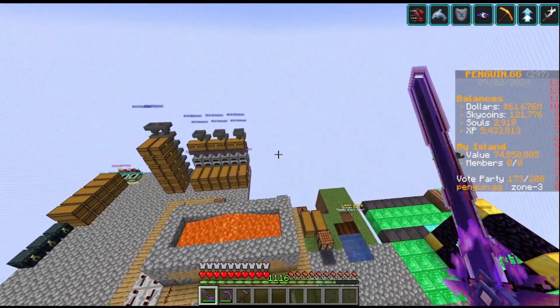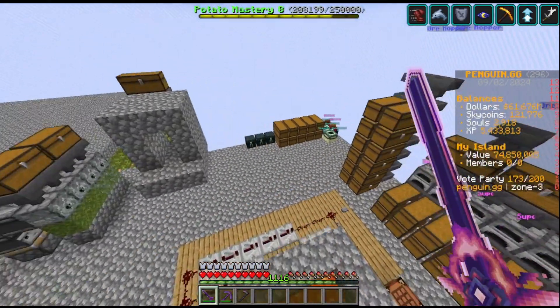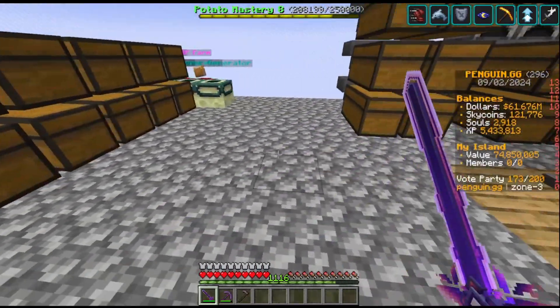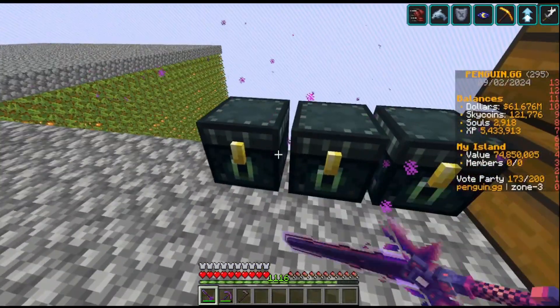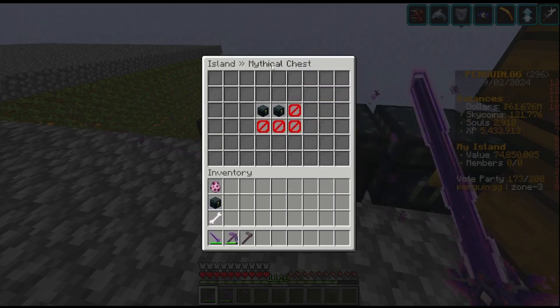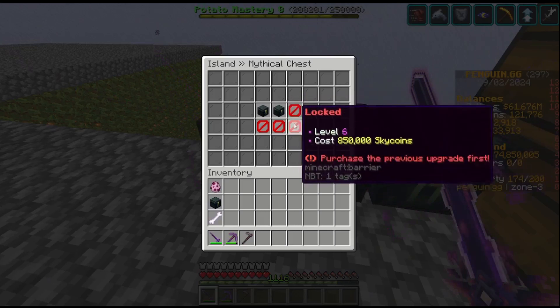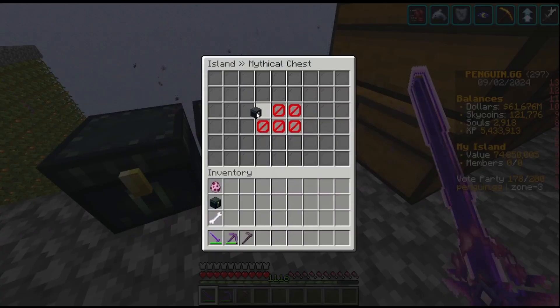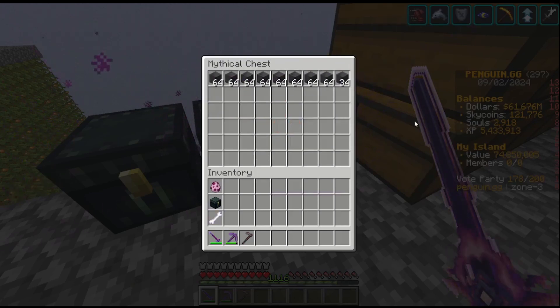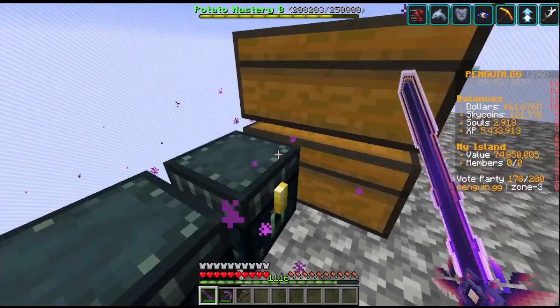Second thing: these mythical chests weren't here the last time we did the recap video. Mythical chests are unlocked from mythical crates and they can be upgraded using sky coins. They store value blocks, just like I have here. I haven't filled these chests up yet but I am going to do that eventually.